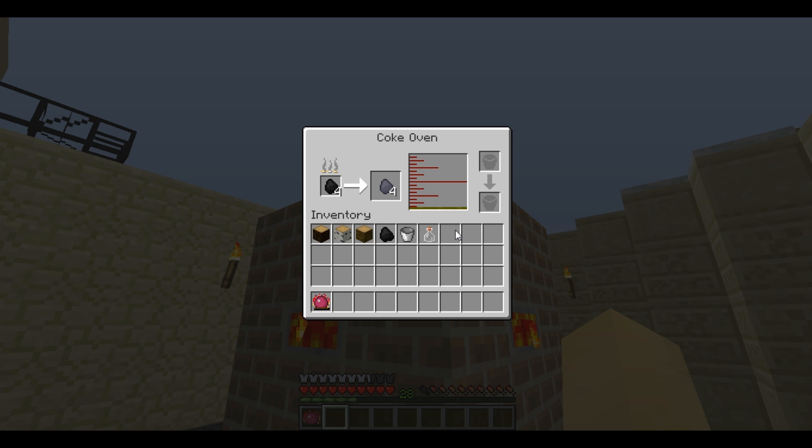To remove creosote oil you must place either a bucket or a glass bottle in the top part of this little section here. You place it there and it fills it and removes that amount from the oven. They both hold the same amount; however, creosote bottles are stackable but when using them in crafting you don't get to keep the bottle.